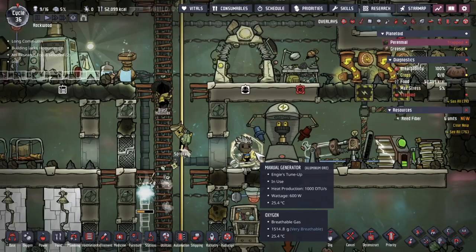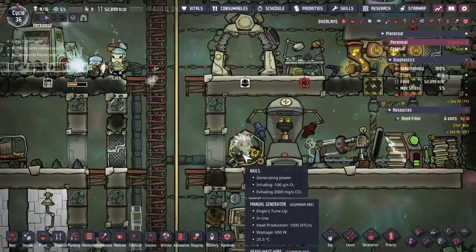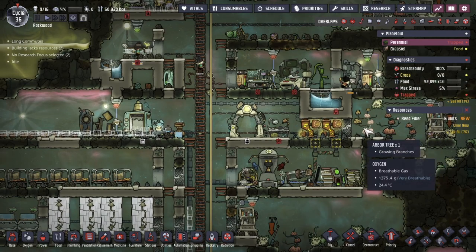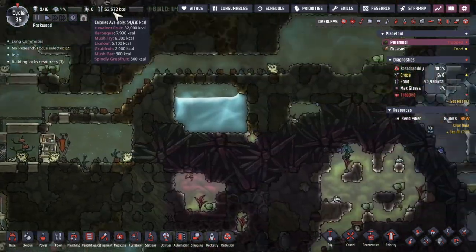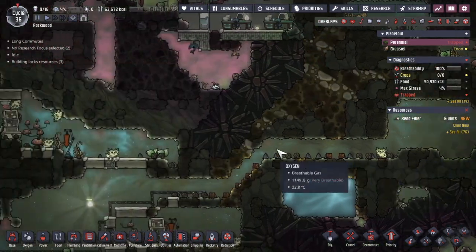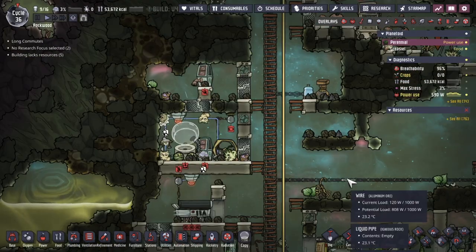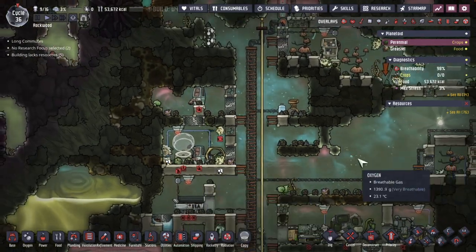Against my better judgment, I sucked in another dupe. I'm going to keep doing that until I get to 20 for the challenge. Here's Nails — they're interested in building and researching. I put them in this world because there's a lot more calories: 54,000, largely due to the excellent fruit that was dug out here. Barbecue meat is starting to come into play as well. We've got a hatch and a dracolet — I'm going to wrangle both of them so they can get to their respective stables.